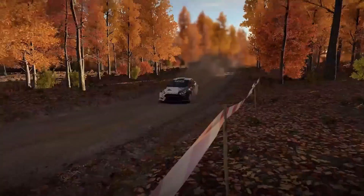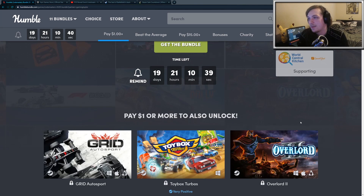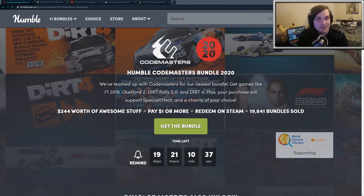Finally, the third tier includes F1 2019 and Dirt Rally 2.0 — essentially the same thing as the previous games, although with perhaps slightly better graphics and maybe some more tracks. That's it for the Codemasters Bundle.